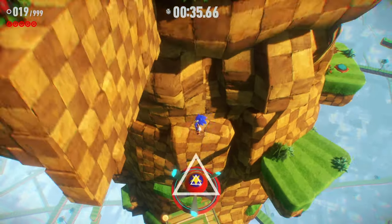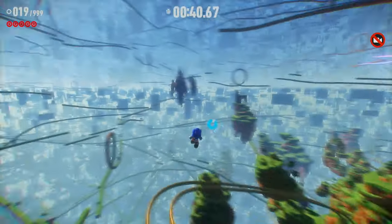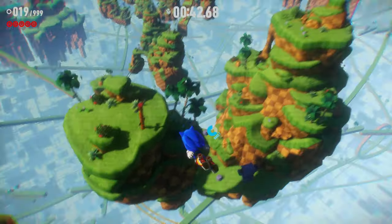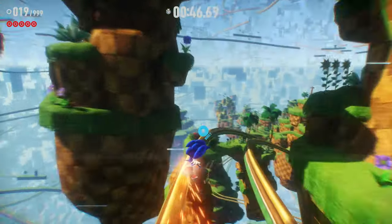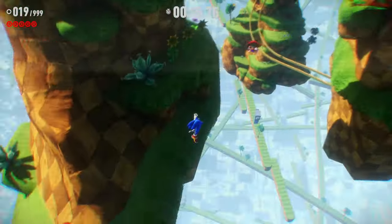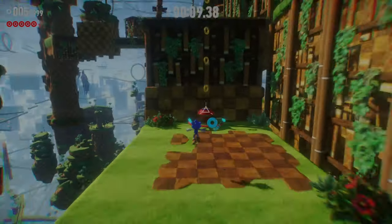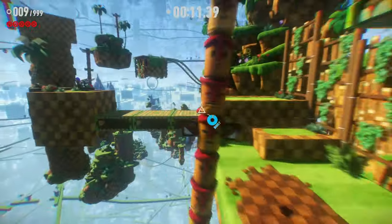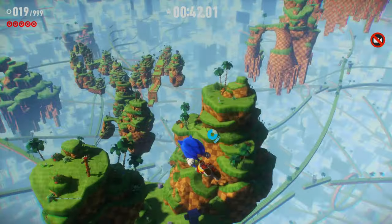Since I was getting to the end of the level consistently by this point, I decided to explore for some more homing dash points, to which the victor goes the spoils. And with that, my initial run was set: use the right-hand side pathway to ascend the first part of the level, hop across the rails, and use the upper buzzbomber to homing dash to the better path of the sky island, then use these new homing dash points to secure the run.